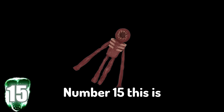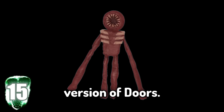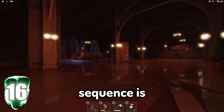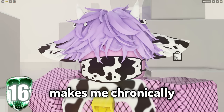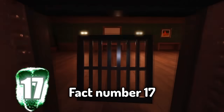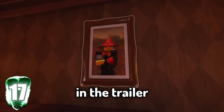Number fifteen. This is what the figure used to look like in the beta version of Doors. Number sixteen. The official soundtrack used for the figure's stealth sequence is called Unhinged. That library makes me chronically unhinged, so I think it's kind of fitting. Fact number seventeen. The figure's old model was actually used in the trailer of the game.